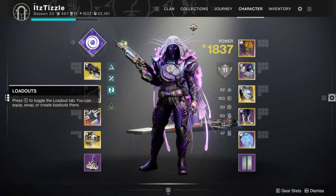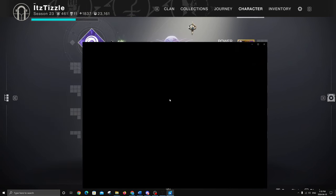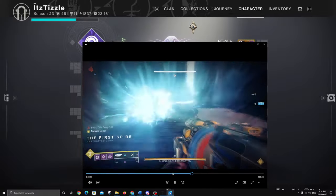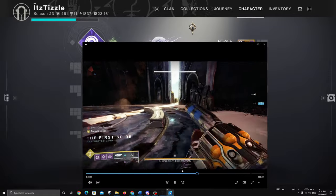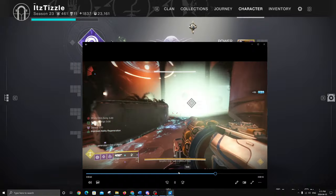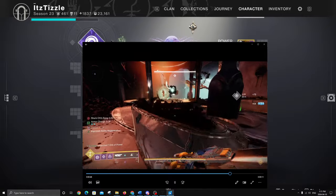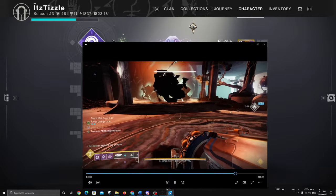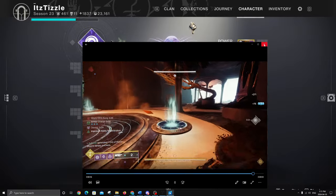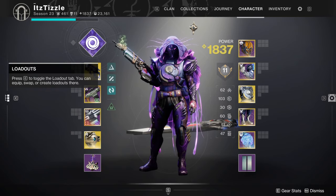I'll start with Edge Transit. If you have a grenade launcher with Chain Reaction this works really well. You can take out the waves in like three shots — it's crazy. My best was doing Shurochi in only five shots. I kind of let them all group up. You're going to want to get a Shurochi checkpoint because you can do this in Onslaught or just anywhere out in the solar system.